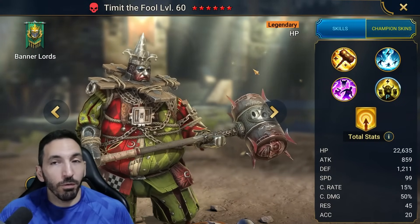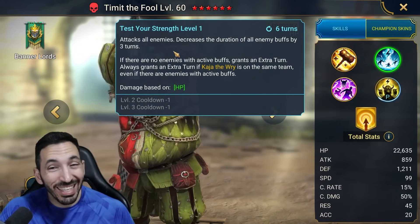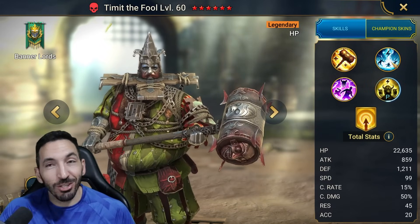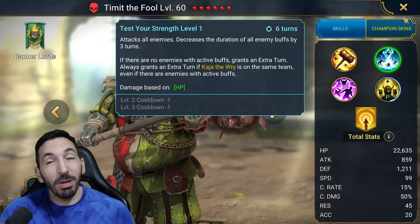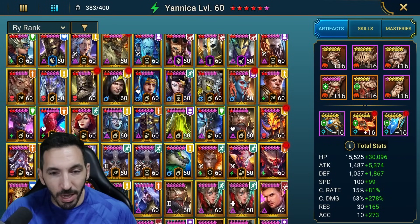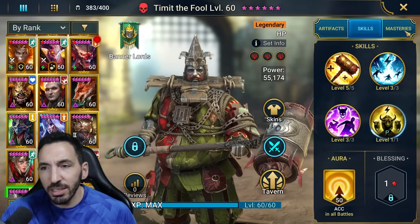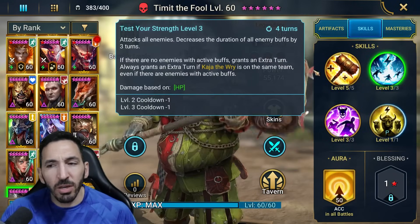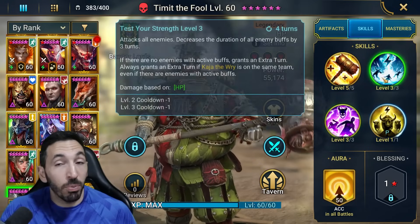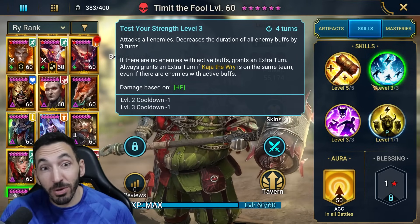Is that enough justification for one of your four arena team slots - just to have a champion that can reduce Stone Skin? By the way, this is a hitting skill, so if it's something like a Duchess you might still get a weak hit and get completely wrecked. Let me just show you how I built Timid the Fool. He's got 640 accuracy with an accuracy mastery lead. I even booked him out, though he only requires a lower amount of books which is a plus.